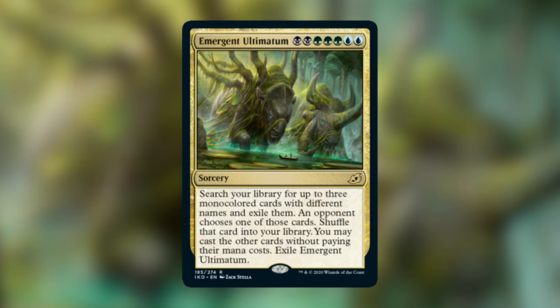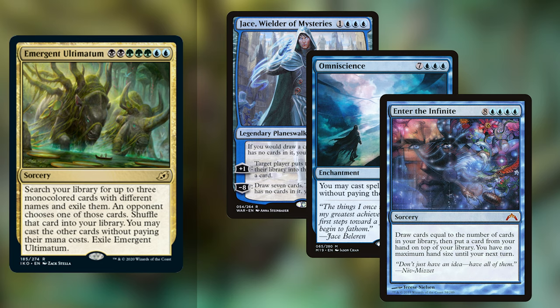Continuing Wizard's fetish for green, we have Emergent Ultimatum: black black green green blue blue for a sorcery. Search your library for up to three monocolored cards with different names and exile them. An opponent chooses one of those cards, shuffle that card into your library, you may cast the other cards without paying their mana cost, and exile Emergent Ultimatum. I've seen a lot of discussion on Twitter where people are trying to find a play where no matter what they pick, you win, and I haven't seen one that wins you on the spot — it's not guaranteed. The best I've seen is having a deck with Jace, Wielder of Mysteries, Omniscience, and Enter the Infinite. Either way, you're either going to win or it's just going to be really bad, and you're going to get an Omniscience. These ultimatum cards are really, really good, and this one is very Commander.